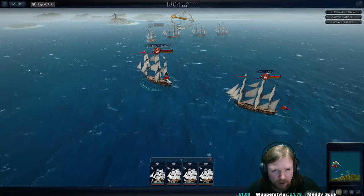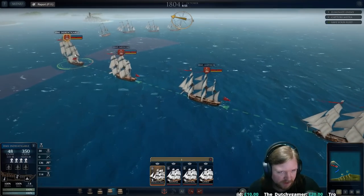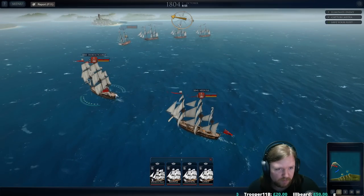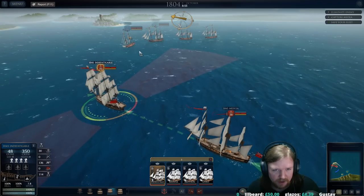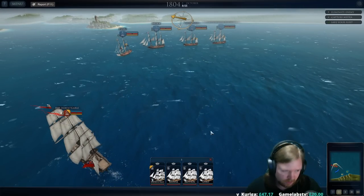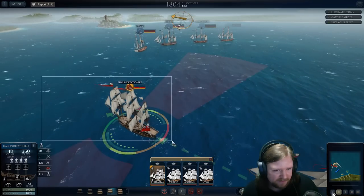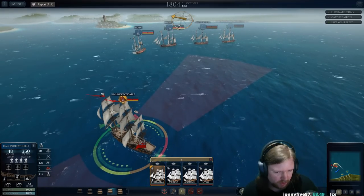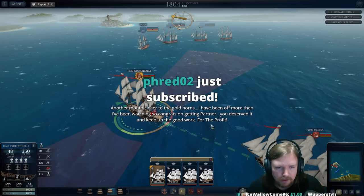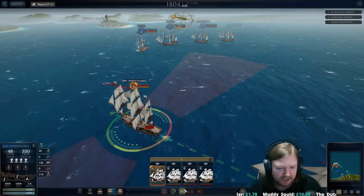You can tell ships to follow each other — right now they're all chained together, so any orders I give to the Indy, the others will try to follow in the chain. You can also set an AI on or off, which will basically tell the AI to take control. So I can say to the Indy 'attack that ship' and you'll notice a little symbol saying attack, then AI — that yellow thing means the AI is going to take control. One downside to this system at the moment is you cannot tell the AI which kind of shot to fire — they will always default to round shot.